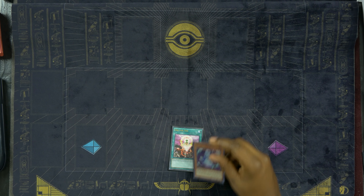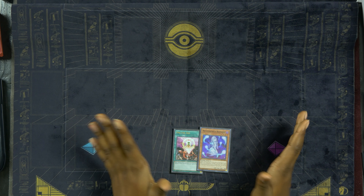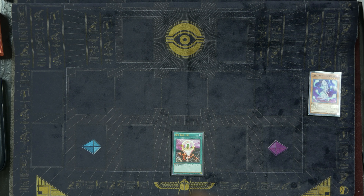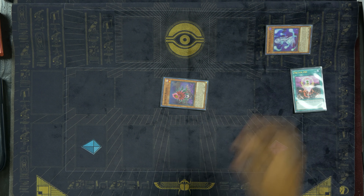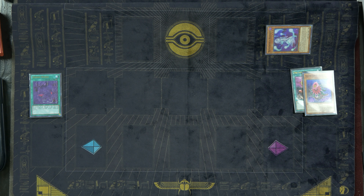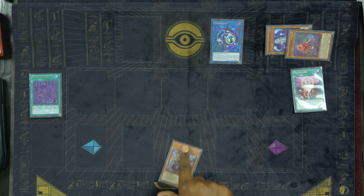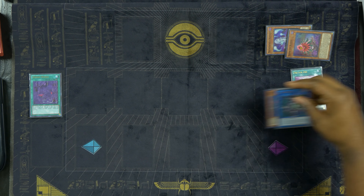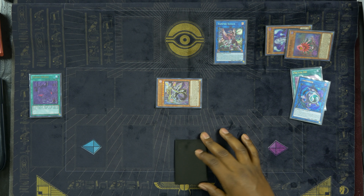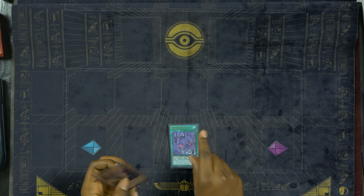Combo two: One for One and Necroworld Banshee in hand. Use One for One sending Necroworld Banshee from hand to the graveyard to special summon Glow-Up Bloom. Banish Necroworld Banshee to activate Zombie World, then use Glow-Up Bloom for a link-one summon into Link Kibou. Glow-Up Bloom's effect activates — banish itself to special summon Doom King Baladroc from your deck. Link Kibou and Baladroc link summon into Vampire Sucker. On your opponent's turn, special summon Baladroc and draw another card. It's basically the same combo over and over again.